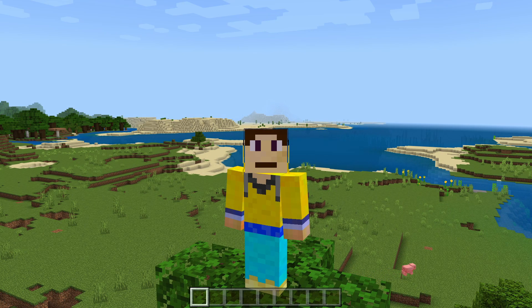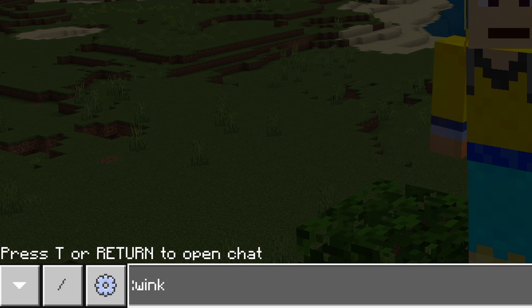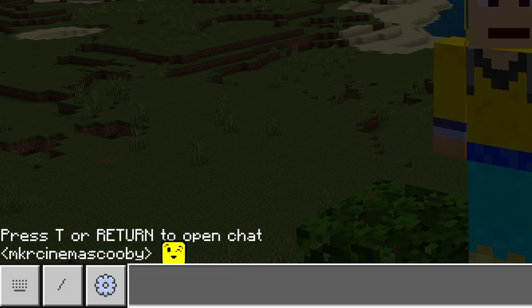Once you're in the game, all you need to do is open up your chat and type a colon, then whatever emoji you're thinking of — for example, 'wink' — then another colon at the end. When you click enter, you'll get the emoji in chat. Look at it — a winky emoji!